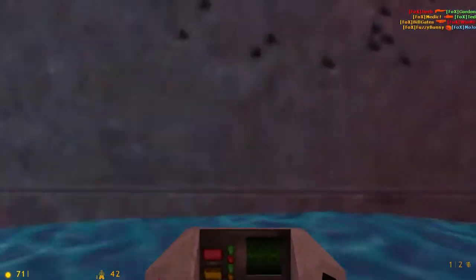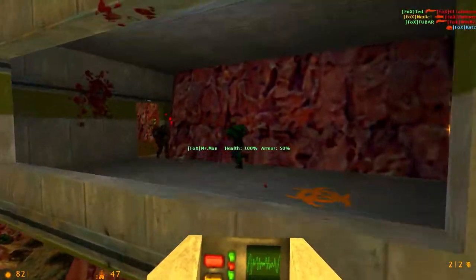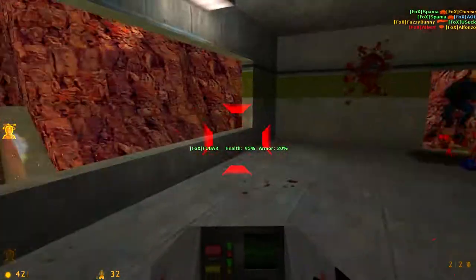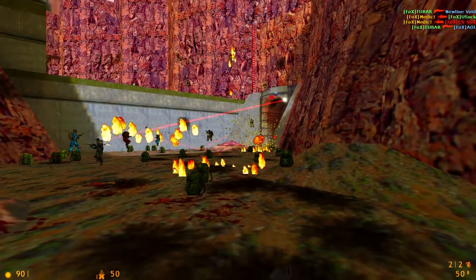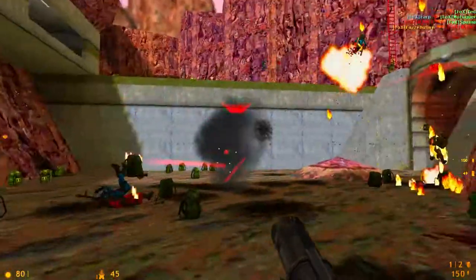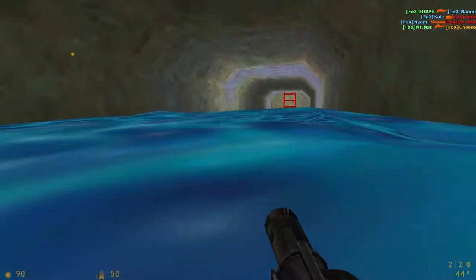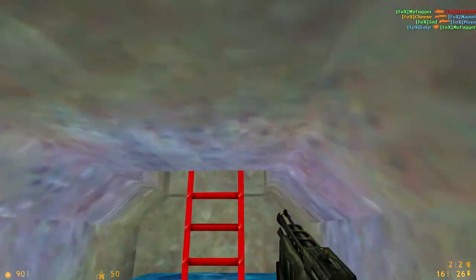My friend, why were you staring at the wall — did someone put you in timeout? I don't know, I could think of better places to be put in the corner. Oh my goodness, I almost got backstabbed multiple times. I still died, mind you, but at least I wasn't backstabbed. This corridor works a lot better actually in this game because you can fire all your weapons underwater, so that's one plus to playing this map in TFC.